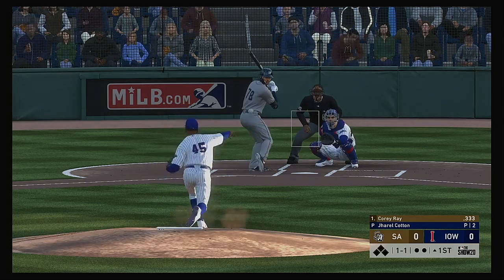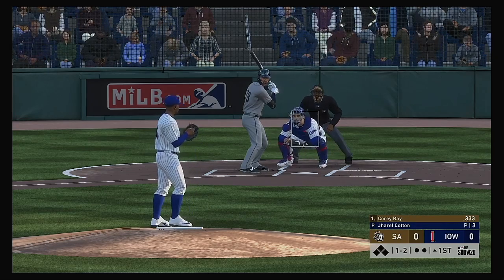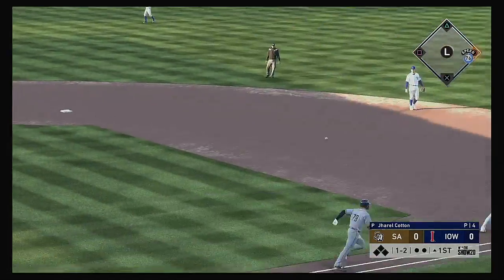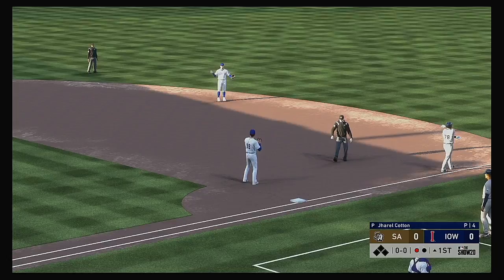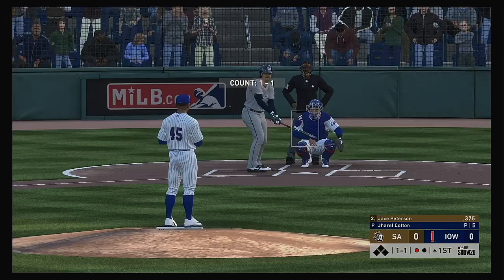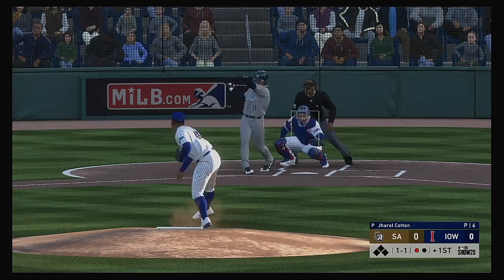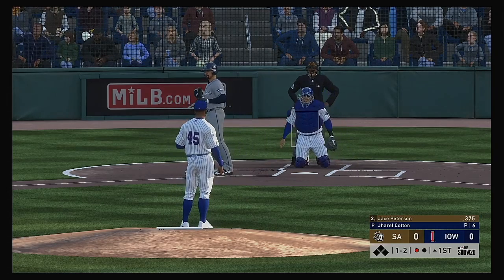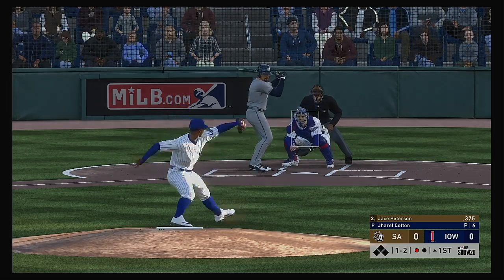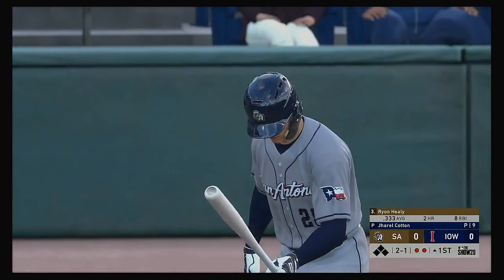The 1-1. Looped out towards short, and there's one down now. Now at the plate, Jace Peterson, hoping to stay hot as he came through with a four-hit contest yesterday afternoon. Swing and a soft liner — an easy play out there as this is taken for the second out.